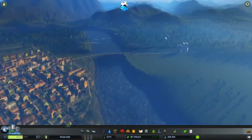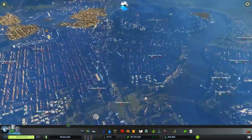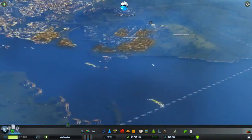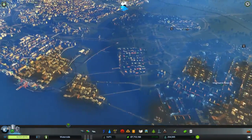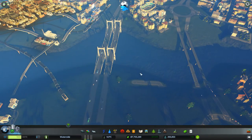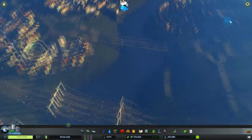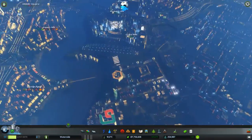I basically unlocked and placed all the unique buildings across the map, so this is the city we've got. There's a dam up here and all the various unique buildings placed in here. Now, why am I actually showing this to you? I'm not going to continue this let's play, so don't worry guys.